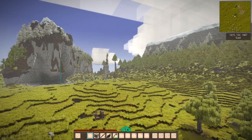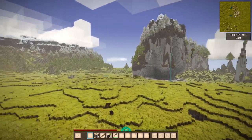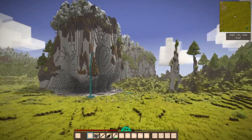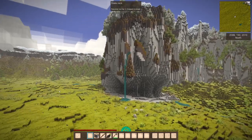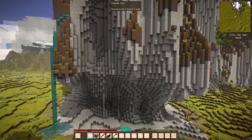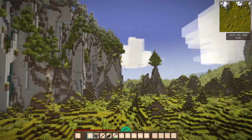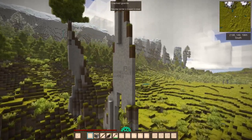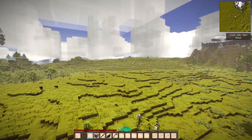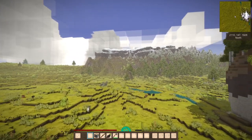I just teleported myself to 2000, 2000 to try to get into a different biome, and I'm just seeing these beautiful mountains. I'm struggling to see the difference in the world generation because maybe it's something I didn't pay attention to before. I do notice that it's not just so sharp — there are foothills and then the steep mountains, which I really appreciate. This is gorgeous.